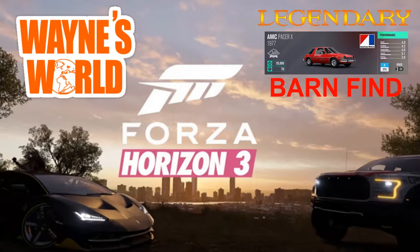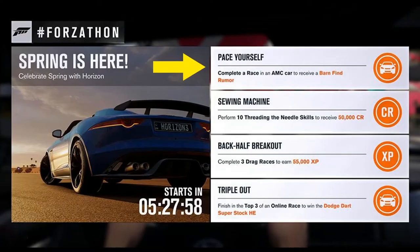That's right, the Wayne's World AMC Pacer X car. Now in order to unlock this barn find, you must complete the Pace Yourself Forzathon Challenge — complete a race in any AMC car.